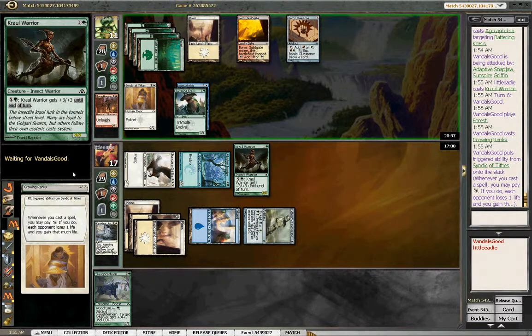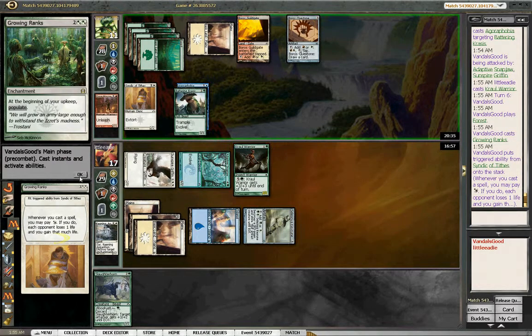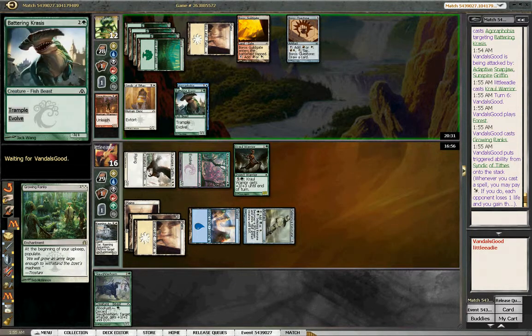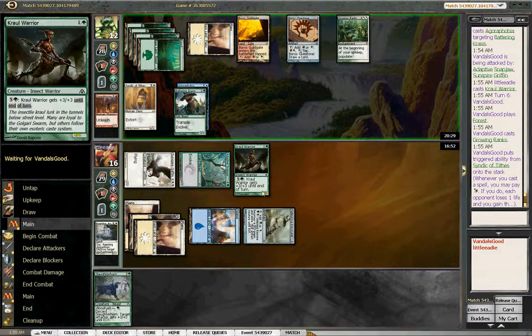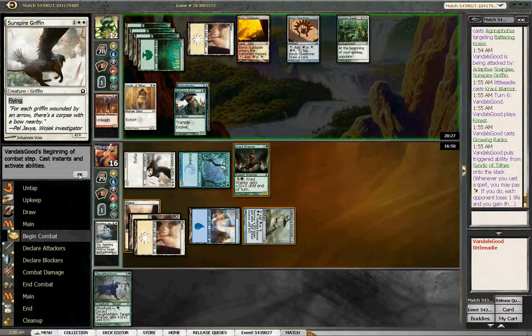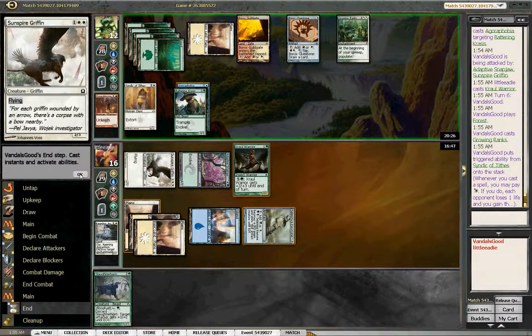Growing Ranks! He populates in his upkeep. I'm okay with him having that right now. Obviously if he starts making 8/8 tokens I have more of a problem. Shame we don't have a Keening Apparition — it's two pretty big enchantments we've seen from our opponent. Whatever, it happens.